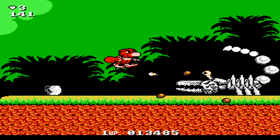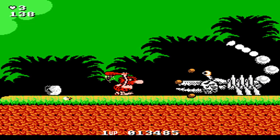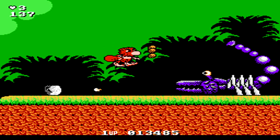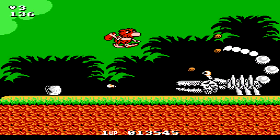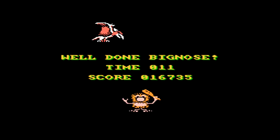Here we're introduced to the Scorpion boss for the first time. This guy is similar to that other dinosaur, however he takes up more space. Keep launching rocks at him and he'll fire a few fireballs from his tail. Pretty much the same speed as that previous dinosaur and not too much more challenging.